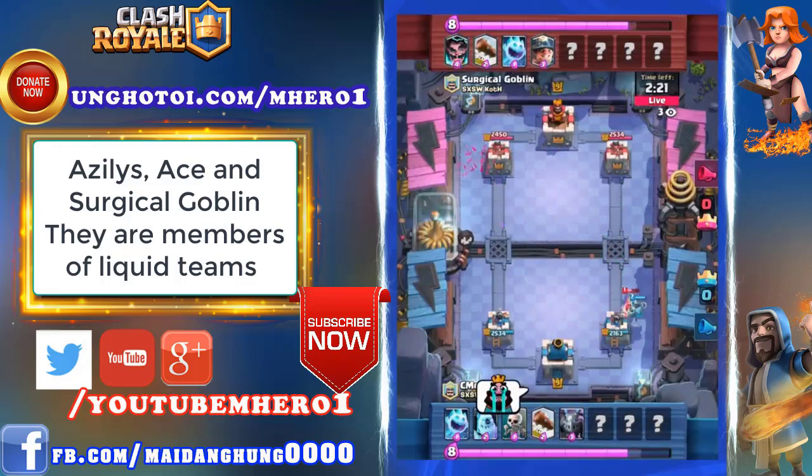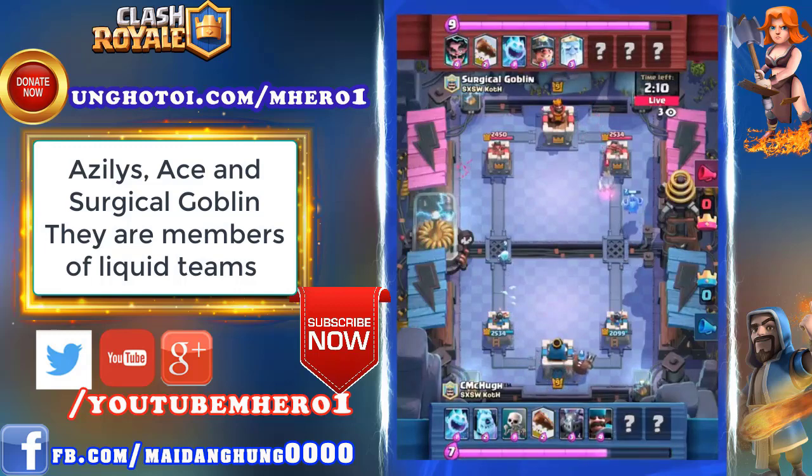McHugh playing the very cheap Expo deck — I think it's Expo, at least. Earlier in chat, he told me that you would either pick Skeletons or Mega Minion, but usually not both. This looks like an Expo deck to me, but I could be wrong. Hunter comes down, one of the newest cards added to the game — a shotgun-style character with a little Davy Crockett hat. He's going to start shooting a ton of damage up close, with a little bit of damage at range, and a good wide spread for taking out things like Minion Horde.